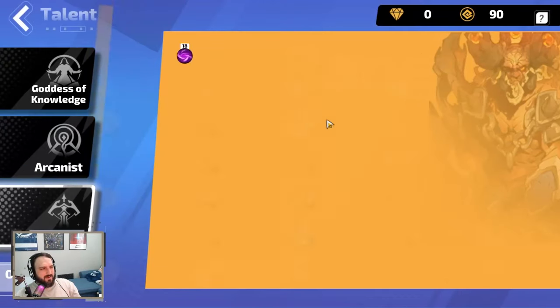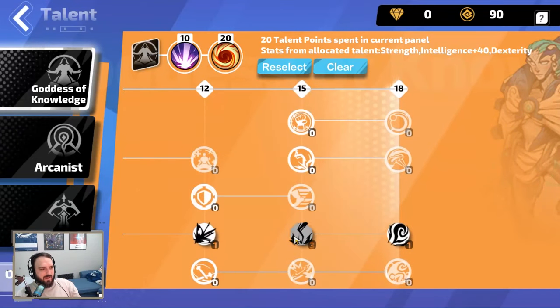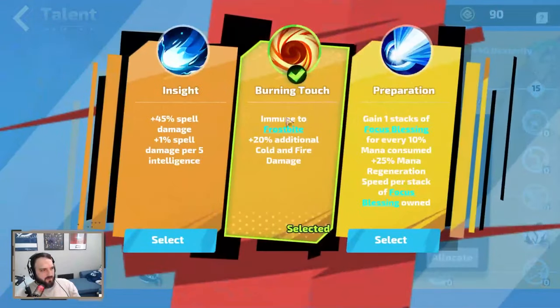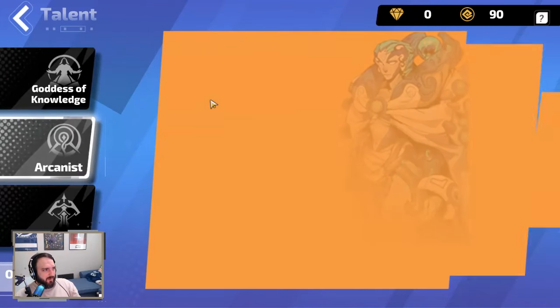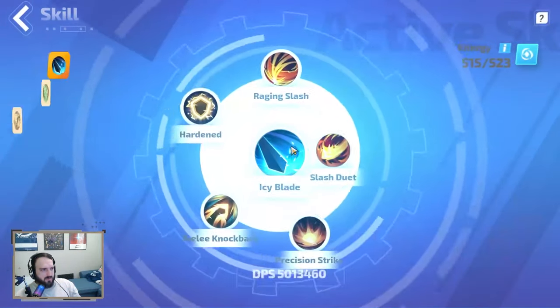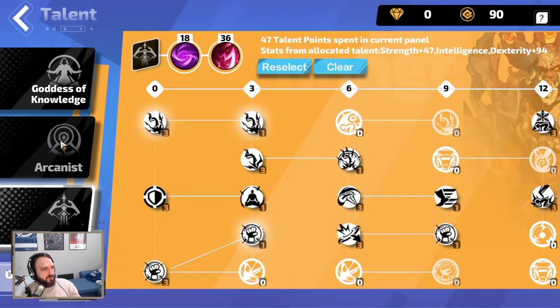Let me go over the talent tree — it's pretty straightforward. You try to get all the cold stuff: life nodes, cold damage, crit rating. Get all the sealed mana nodes you can to stack more things. You start with Goddess of Knowledge, grab Chilly for damage, then more cold and fire damage. The Arcanist node gives 50% converted to cold, and since Icy Blades itself has 50% conversion, that puts you at 100% conversion.